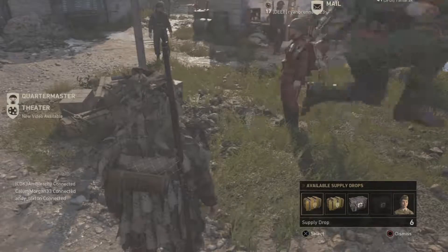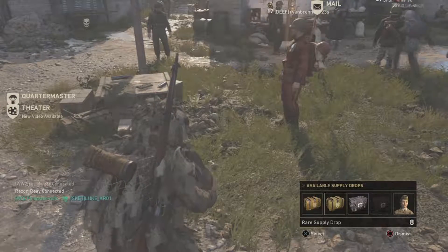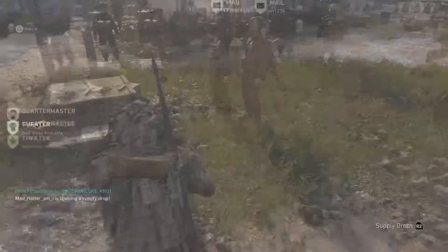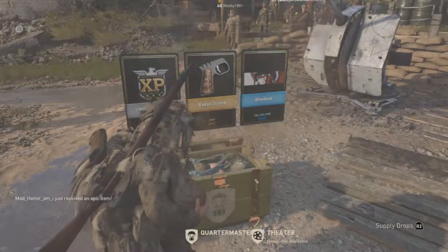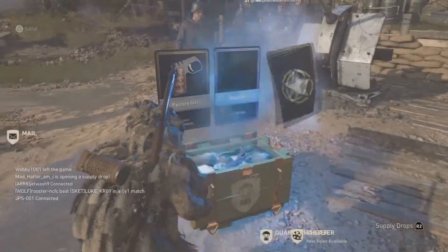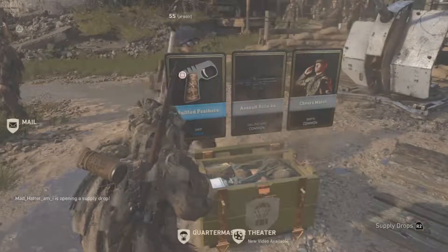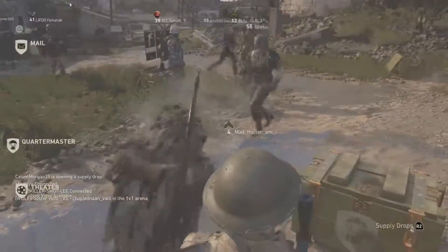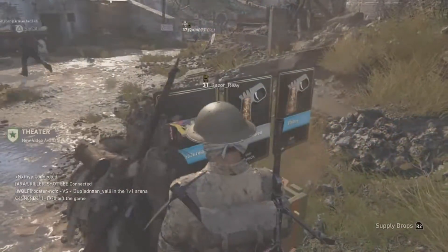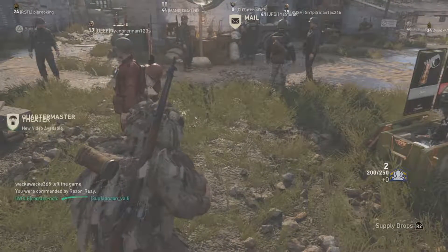We're gonna do a supply drop opening — we've got six standard ones and eight rare. I just found a zombie supply drop; someone's opening one behind me. Let's watch his first and then get into mine. Not too great so far, and not that great either. It's always good to watch other people's because you can get given supply drops through it.